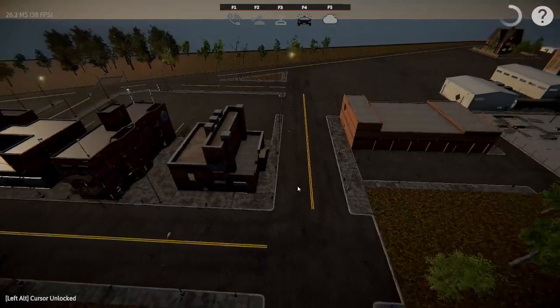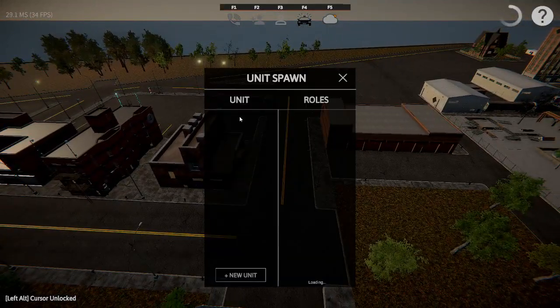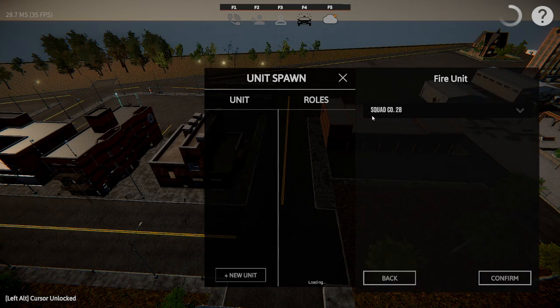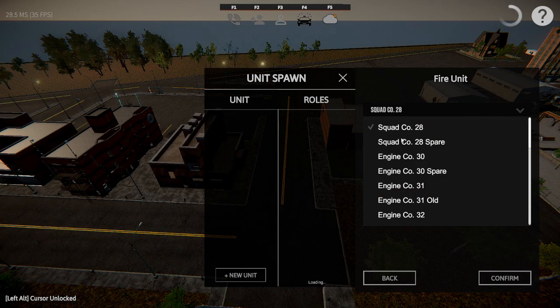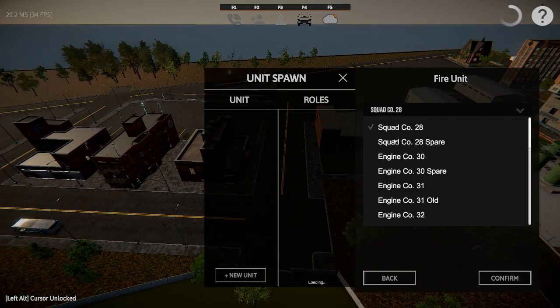We're going to go ahead and get into one of the units. Press F2 to pull up the unit spawn, then press New Unit. You have EMS, police, and fire — I'll just be going over the fire vehicles. From here you've got a drop-down bar; click on it and you can choose whatever unit you want. We'll just go with Squad 28.